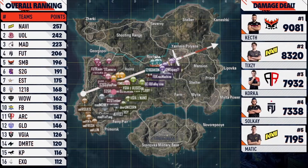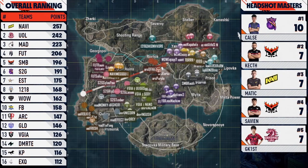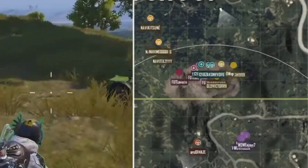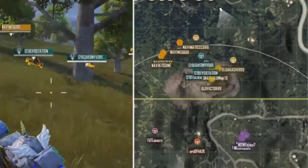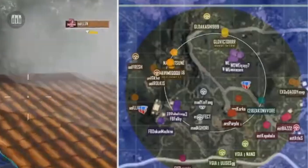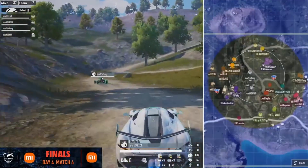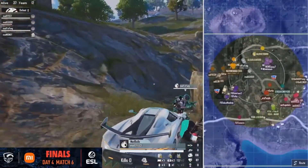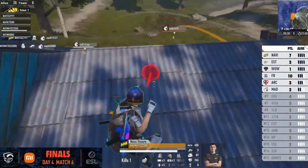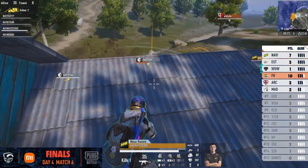In the last game of the tournament, Na'vi land again at Georgia Pole and the circle centers up, encompassing both the mainland and Millie Island. As the next couple of phases move to the south mainland, Na'vi come up behind a fight on Potato Hill but leave as the zone shifts away. They take up residence in a building on the northwest edge, one of only three compounds in the circle. UOL go for the push but are eliminated, while the remaining duo of Mad Bulls take the spot just under the ridge of the compound. Na'vi know they're there and start chucking nades, knocking one but not getting the finish. Fights continue to the east and south, eliminating a lot of teams while Na'vi waits.